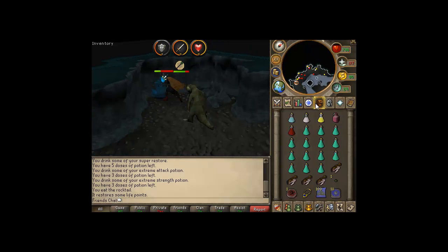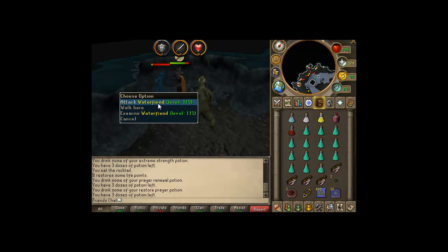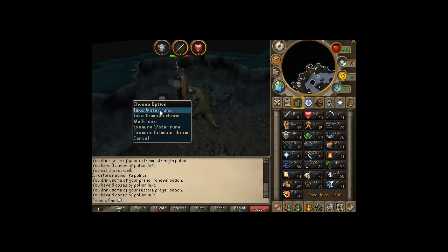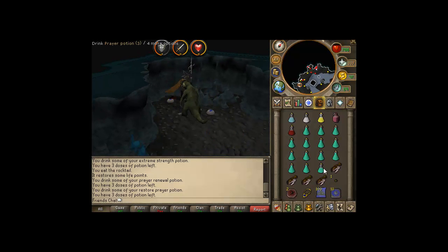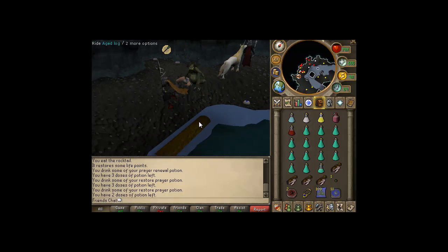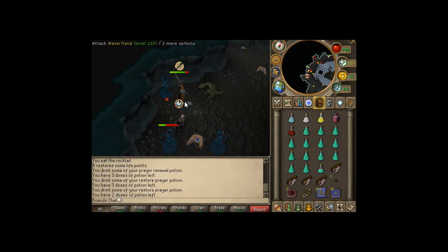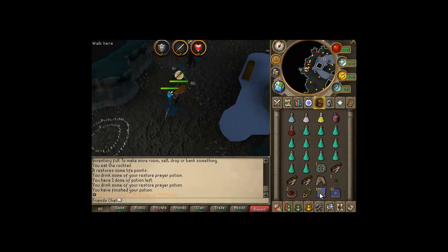That's pretty much it. You can also bring a Prayer Renewal. The stats I recommend are about 80 Defense, around 90 Strength, and 85 Attack. This is your guide to Water Fiends. I recommend finding a world that's not crowded — it will get you faster kills per hour, leading to more Charms.